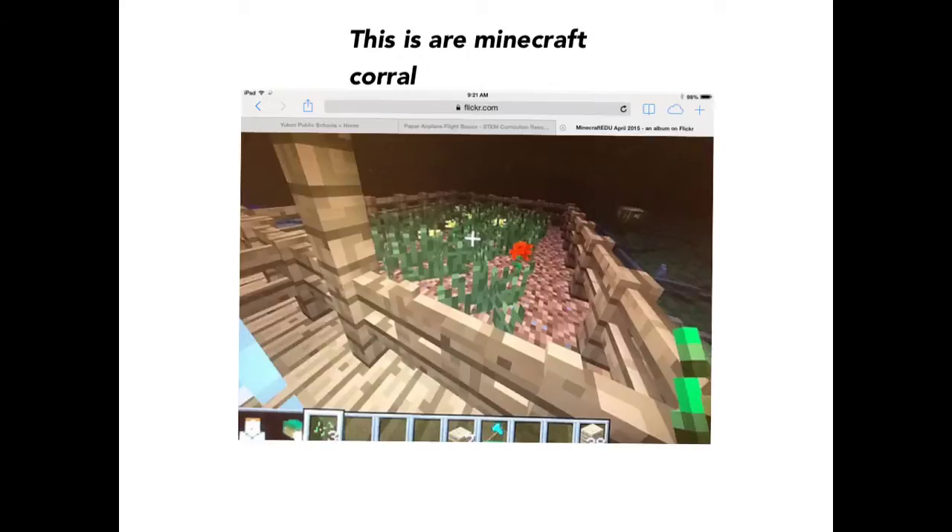We find the perimeter by adding up all the sides of a polygon. In case the polygon was a rectangle, we could build our perimeter-24 corral with any of the following dimensions: 2 by 10, 3 by 9, 4 by 8, 5 by 7, or 6 by 6.